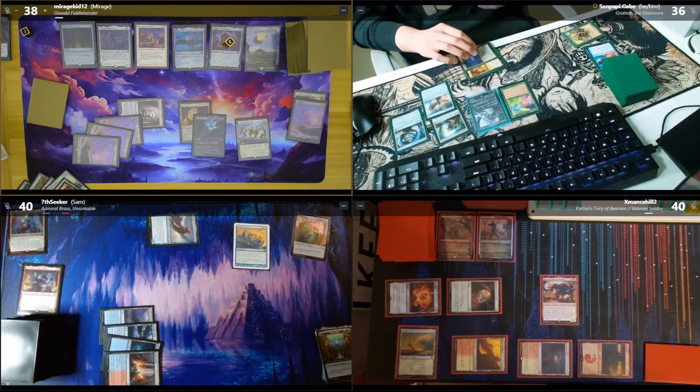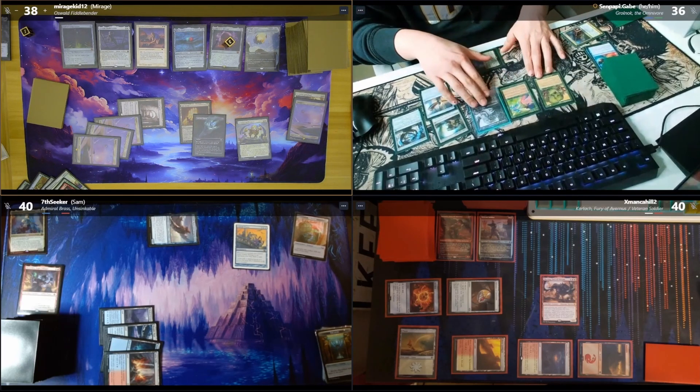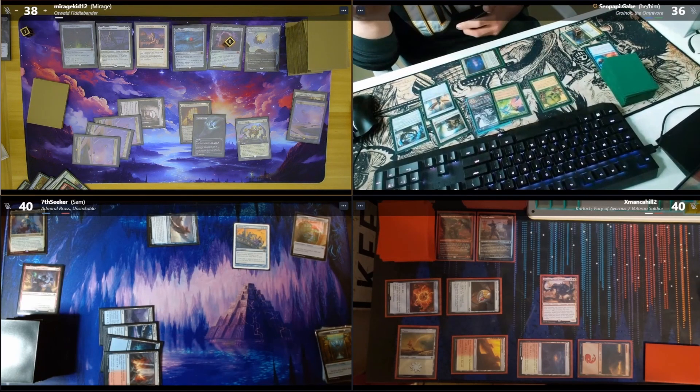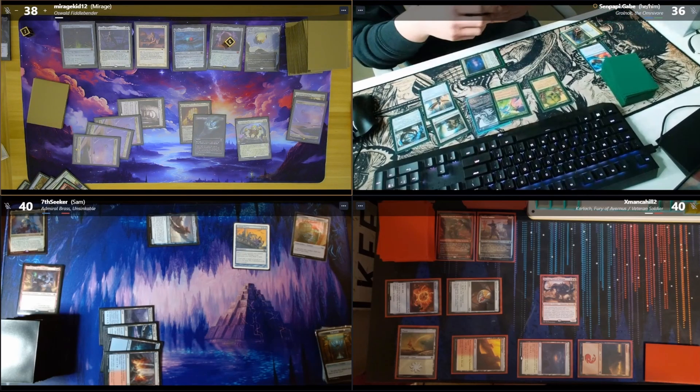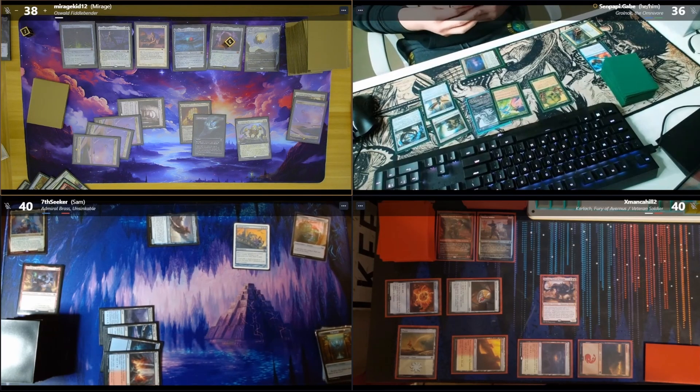I'll tap two green with Cavern of Souls and Path of Ancestry and play an Anurid Barkripper — it's a two-two. Its threshold: if there are seven or more cards in your graveyard it gets plus two plus two. Its flavor text is 'When it croaks, so do you.' So it's a frog. These ARE real cards — Anurid.